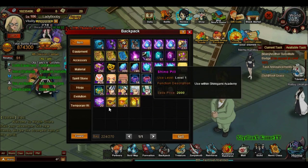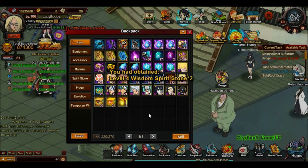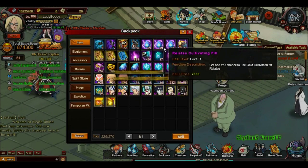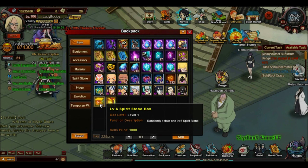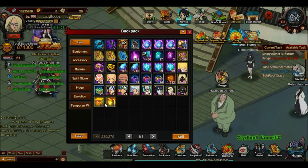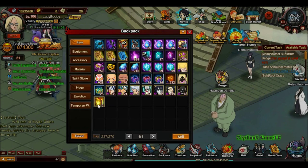We're gonna use the boxes now. Fingers crossed — hope we get really good stuff. We got block stones, two of those. We're going to open the 30 pieces of level five block stones. Damn, we only got two out of 30 — that's pretty unlucky. Let's open by tens. We got one block stone, and one again.